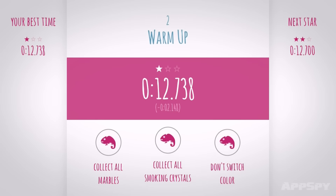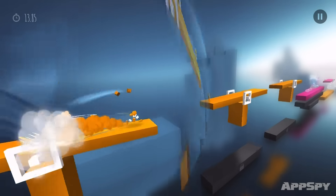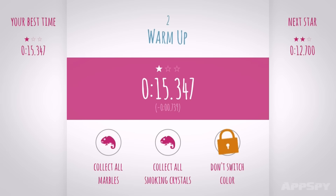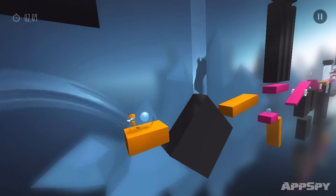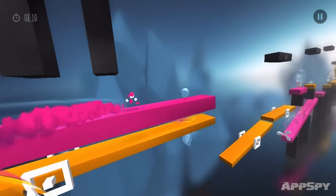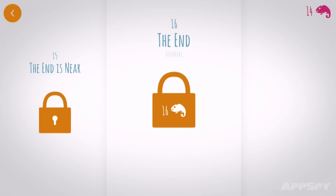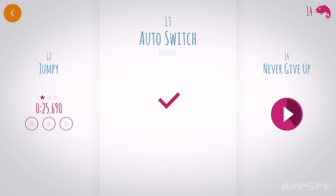Each of the challenges features a number of separate metagames. You need to collect orbs, collect smoking orbs, and get to the end of the level as quickly as possible. When you've got all the different kinds of orbs you open up another challenge: finish the level without changing colour. It means getting to the end just isn't enough and you'll be heading back to different levels to have another crack at them over and over again in order to finish them off completely. But there's enough good stuff here that you won't mind heading back to it, especially when it means you'll be able to unlock later levels.